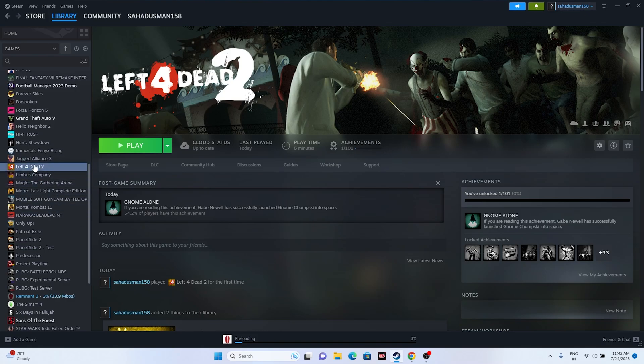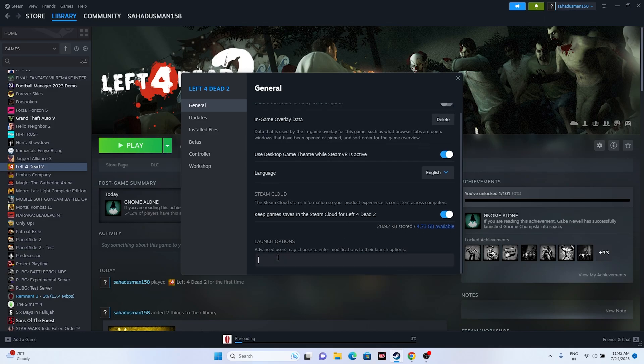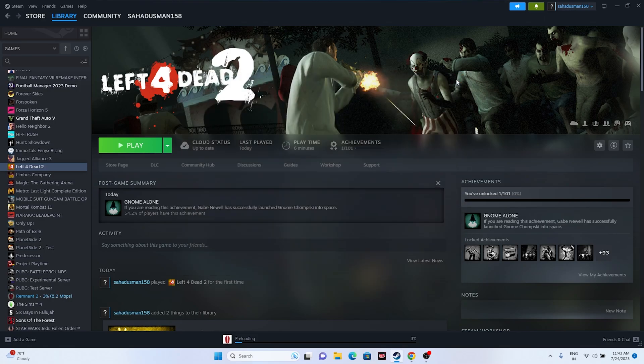Next, disable the Steam overlay. Right-click the game, go to Properties, and make sure 'Enable Steam Overlay' is turned off. If that doesn't work, go to Launch Options and enter the command '-dx11' in lowercase. If dx11 doesn't work, change it to '-dx12' and try launching. One of these should work for you.